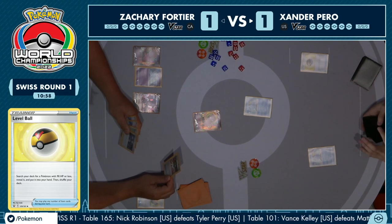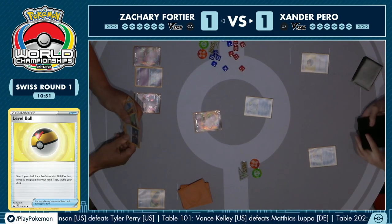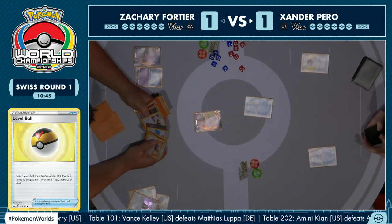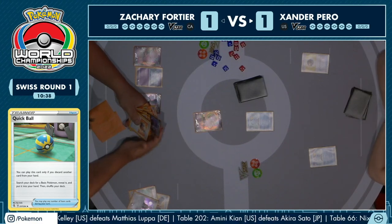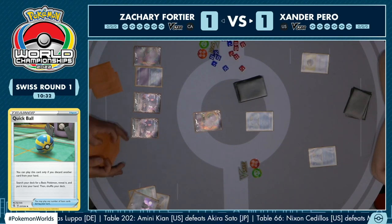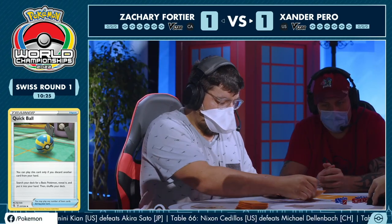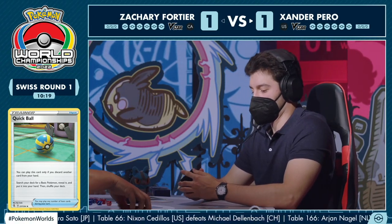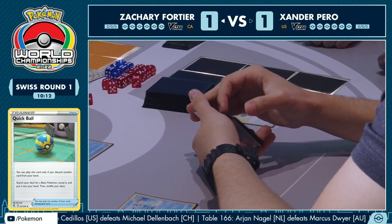Xander benches another Sobble and passes, and Zachary is off to the races here. Xander may not have had a huge start but Zachary really seems like he's going to — we've got a Mew, we've got a Genesect, and an Ultra Ball being eyed up. Instead a Quick Ball gets rid of that single Boss's Orders — so Boss's Orders is off the table now. There are two, so it's far more awkward but still potentially available. We get another Genesect, and whereas in game one it was a little bit cagey about filling the bench, there's none of that here — Zachary is going right. He knows they're in game three, these are experienced players who know they've got to play fast. Fusion Strike energy attached and we're looking for an Elisa Sparkle.